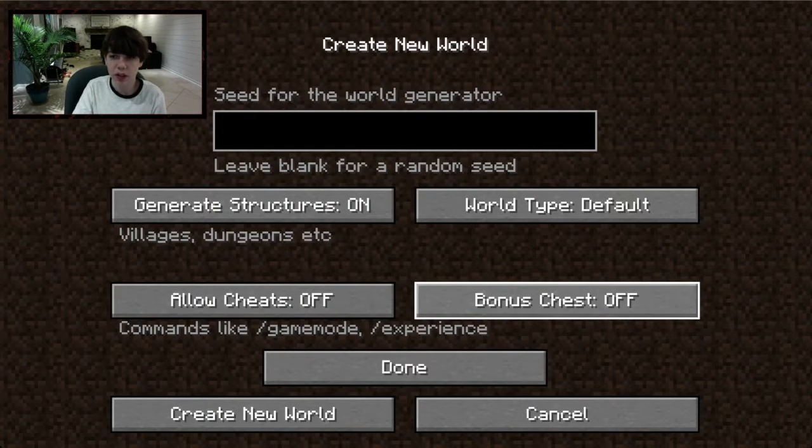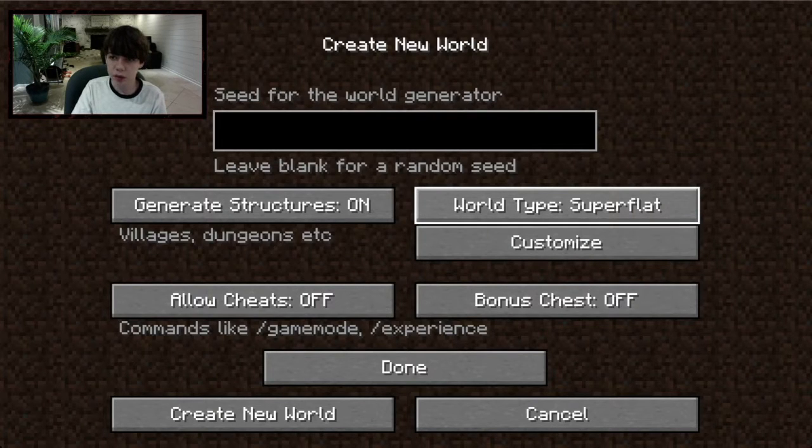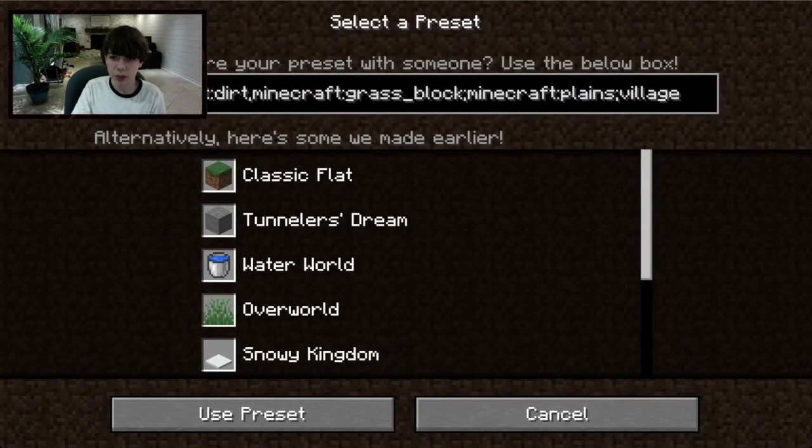'Bonus Chest' I'm going to keep off — that gives you a couple extra supplies like wood, food, sticks, tools, and a chest. I'll keep that off. For 'World Type' you can keep it on Default, but there's also Super Flat, which you can customize to show different layers, and you can push Presets for some ready-made flat worlds.